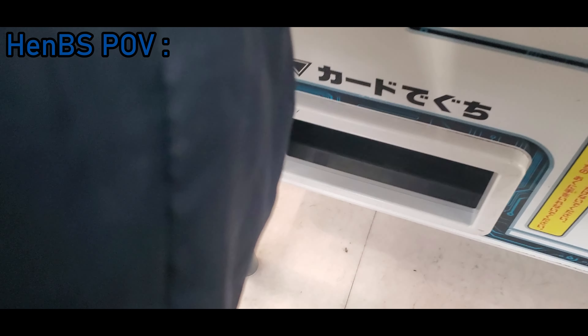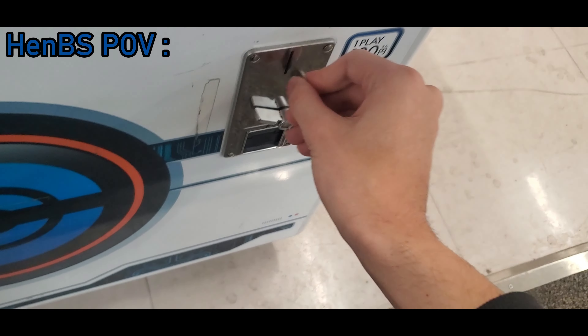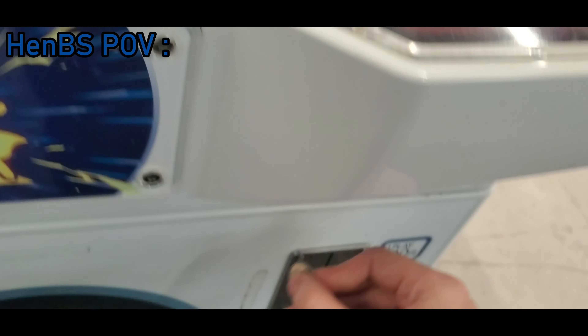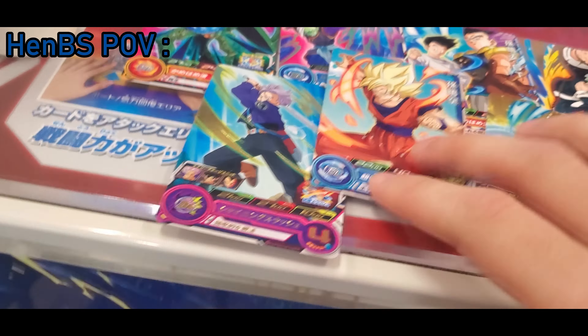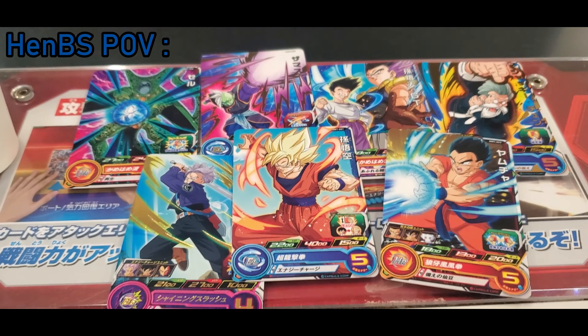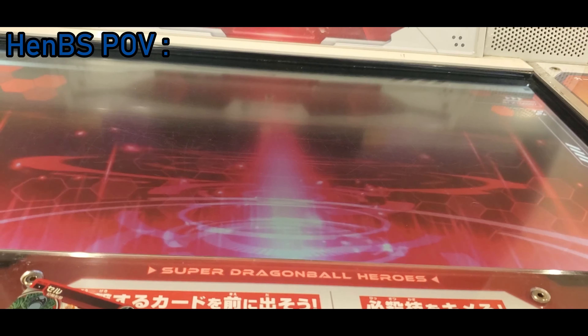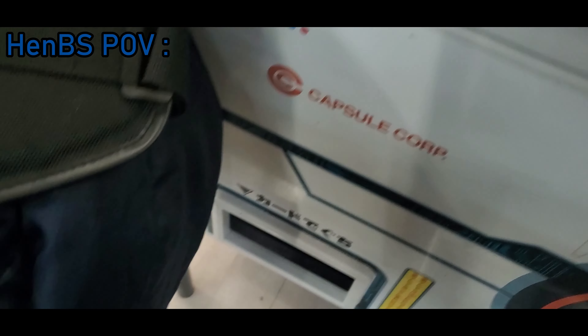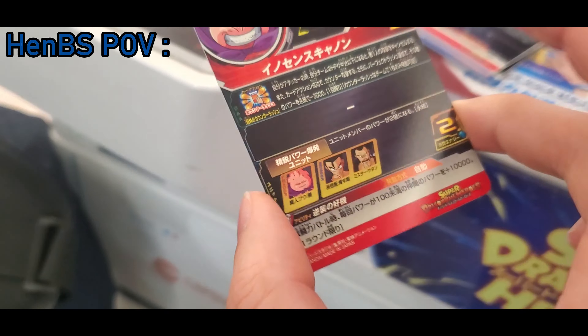Fourth card is a Cell - not looking too good. Fifth is a Trunks. Sixth is a Goku. Last card - a Yamcha. So that's the deck: Zamasu, Golden GT, Jackie Chun, Cell, Trunks, Goku, Yamcha. Not the biggest or best deck but let's see what we can do. And an extra card pulled was Majin Buu - perfect.